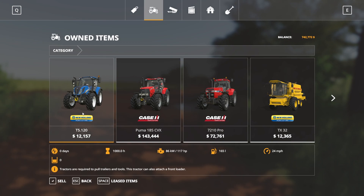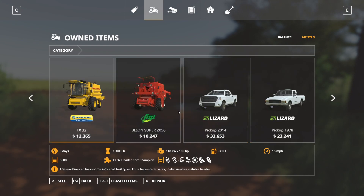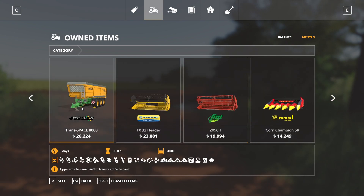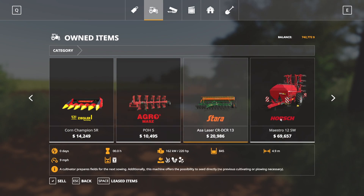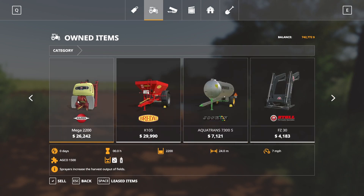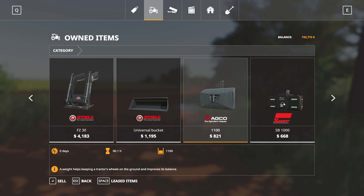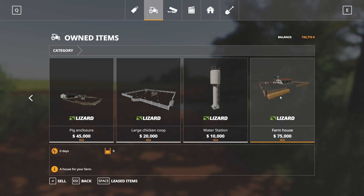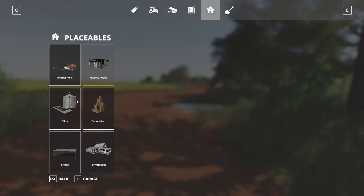In the garage we start off with a New Holland T5 120, a Case IH Puma 185 CVX, a 7210 Pro — one of my favorite tractors — and a New Holland TX32. We also have a Bison Super pickup, a TX32 header, a corn header, a small plow, a cultivator that can also seed canola, oilseed, and grass, a planter, a sprayer for herbicide and fertilizer, a solid fertilizer and lime spreader, a water tank, a front loader with bucket, and weights.